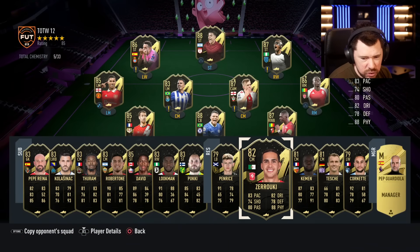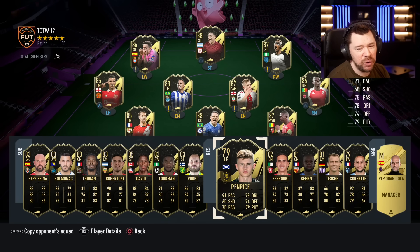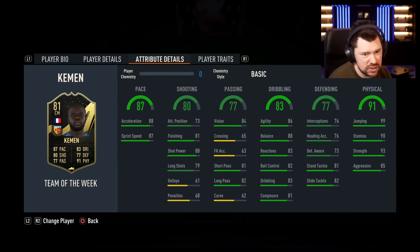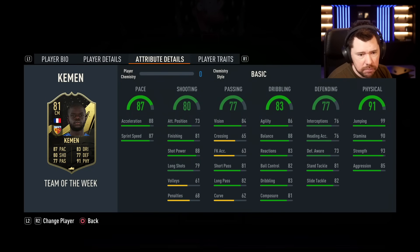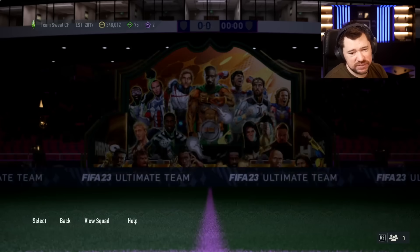We've got Zeruke of Twente — how do you get a man of the match against 10-man Ajax? Penrice — more like Penref, get it? Kemen from Kaiserspor, they won 5-1 on the weekend. They need to put Bilal back in goal though. This guy's got some mad stats — good pace, great physicals, and then all right elsewhere. We've got Tesh and Cornette, and Pep Guardiola is a manager card.